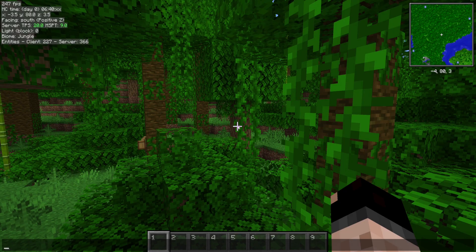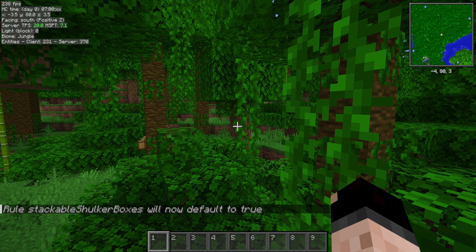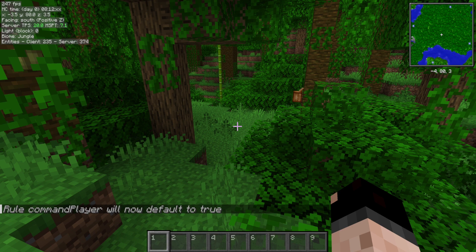Now in my creative world, I start entering in the commands that I want to enable, and I want to set them as default so that they write into that .conf file. We're going to do 'carpet setDefault' and then add in a rule. So let's say we want stackable shulker boxes — I'm going to set that, and we can see now it's going to say it will now default to true. This is also useful if you are running a carpet server with friends, or maybe you're the only admin but you still want people to have access to bots. This will also give non-ops the ability to run these commands — it's basically what we're doing in single player as well, because when cheats are not enabled, you are not an op.